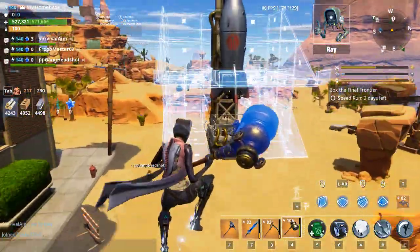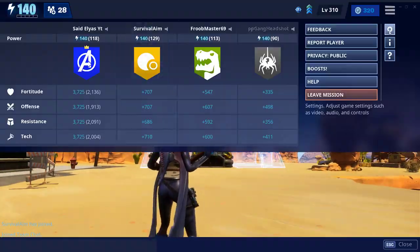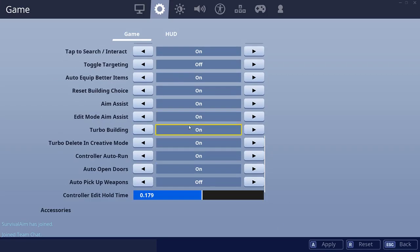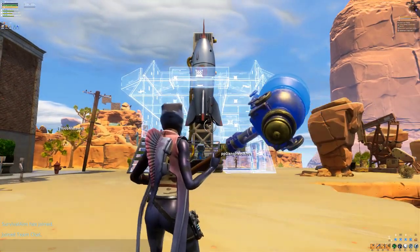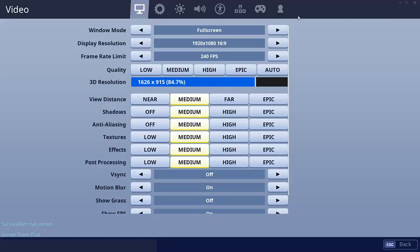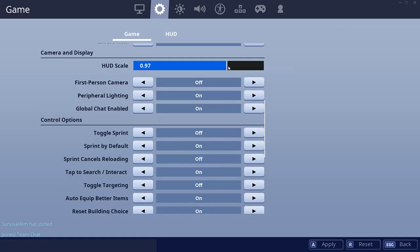Production values matter, people. I want everything to shine like the deflector shields of the VSS Gallant, so break out that metal. Let's get building — if we build it quickly there might be a bonus for you. Let me put my HUD scale back to 1.0.